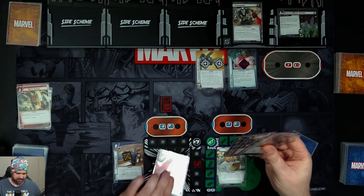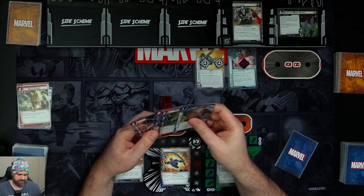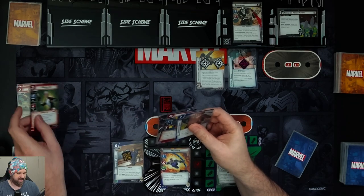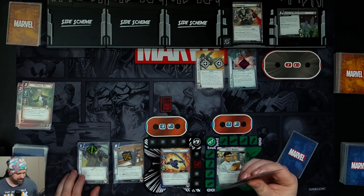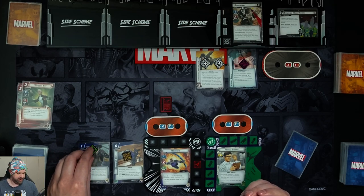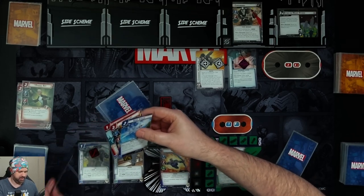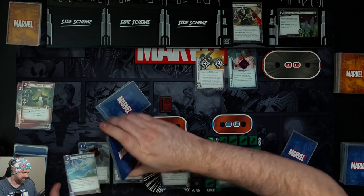We flip up to Hawkeye and use Marvel Boy to put in Hawkeye's Quiver. We exhaust the Quiver and search the top five cards of our deck for an arrow event to attach face-up: we find Sonic Arrow, Sunfire, Smash the Problem, Brute Force, and Genius. We grab the Sonic Arrow and attach it to the Quiver.